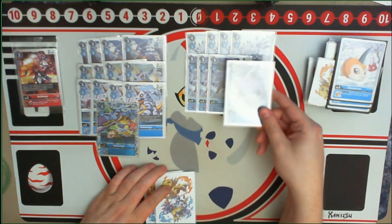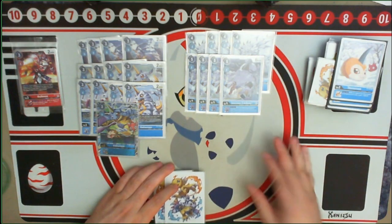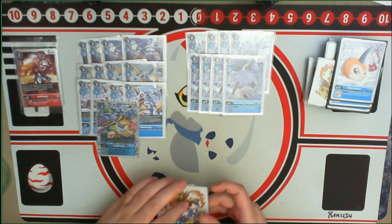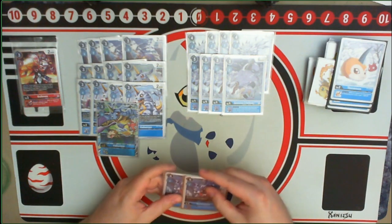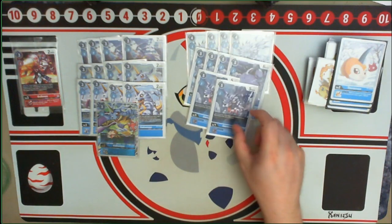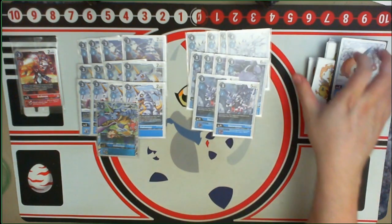Garurumon X Antibody's inheritable protection ability — protection from battle — is super important to try to make sure your Digimon stick around as much as they possibly can. On top of that, I ran two copies of Garurumon from BT5, because the tempo and DP boost actually does come in handy.